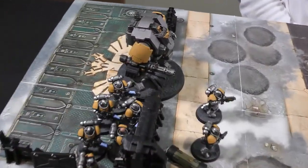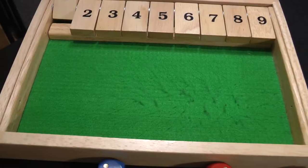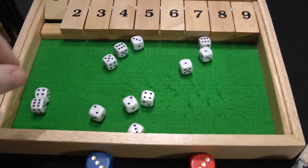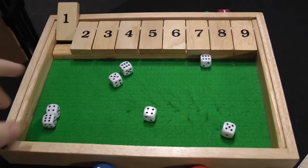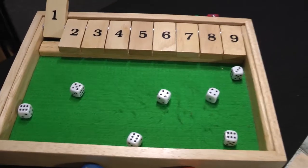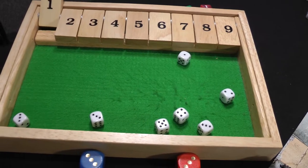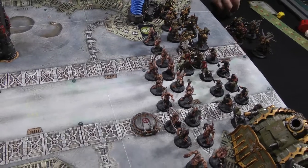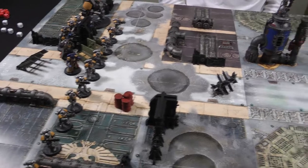The Dreadnought fires its Heavy Onslaught Gatling Cannon at the Poxwalkers — 12 shots, hitting on fours, re-rolling ones from the Captain's aura. Seven hits, wounding on threes re-rolling ones: seven wounds. The Death Guard makes one Disgustingly Resilient save — six dead Poxwalkers. Three removed from each end of the front rank. That ends Space Marines turn one; on to Death Guard turn one.